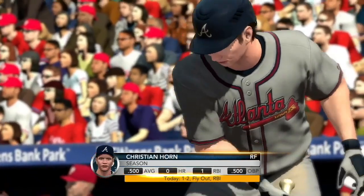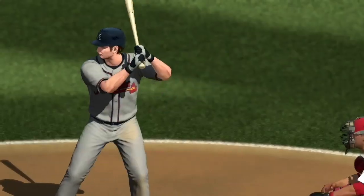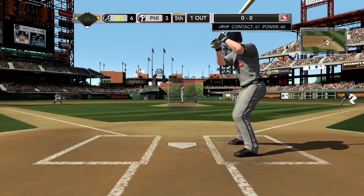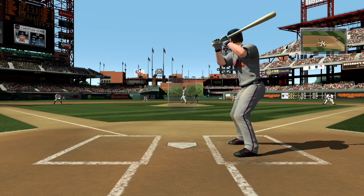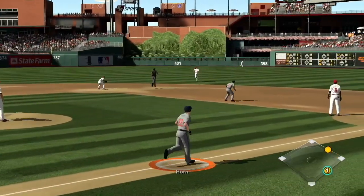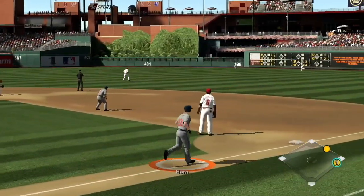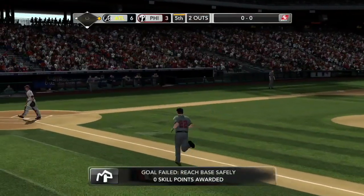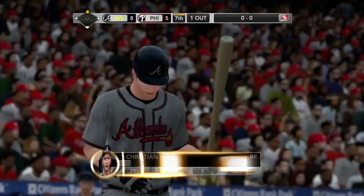Now we're going to be at the plate again. We're 1-for-2 with an RBI single and a robbed home run at the wall. It's the top of the fifth. We're going to swing at that one — that was probably a little high and we got underneath it. It still carries a long way but lots of room for the center fielder to make the catch. And we are out.